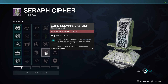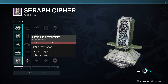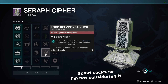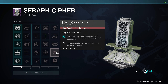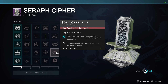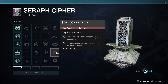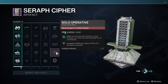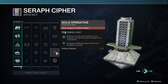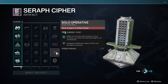Lord Kelvin's Basilisk is worth taking — we only have one other overload mod for SMGs and autos, so this is great since your void and stasis grenades will essentially disrupt overload champions. The final mod is solo operative, which is new. While you are the only member of your fireteam, you deal increased damage to all combatants. We don't have exact testing yet, but it's probably around 10 to 15%. If you're a solo player, this should be one of the first mods you pick up when you reach these columns.